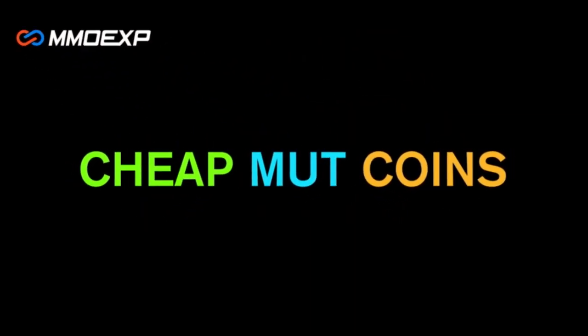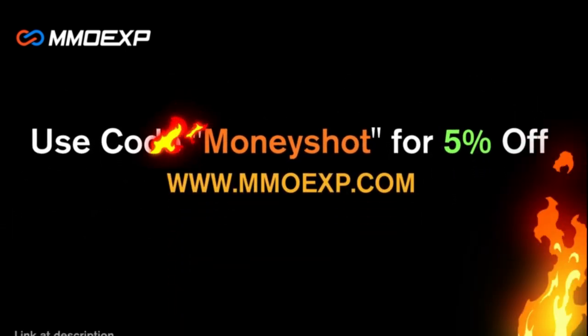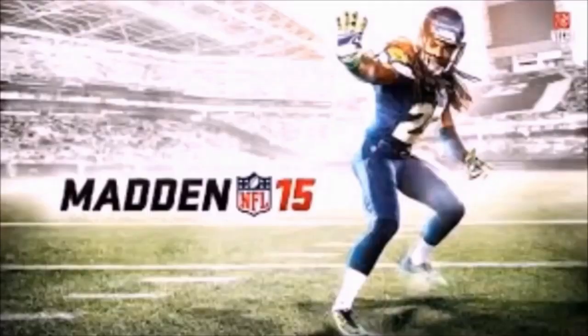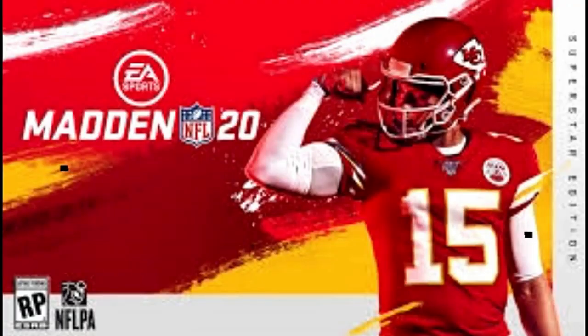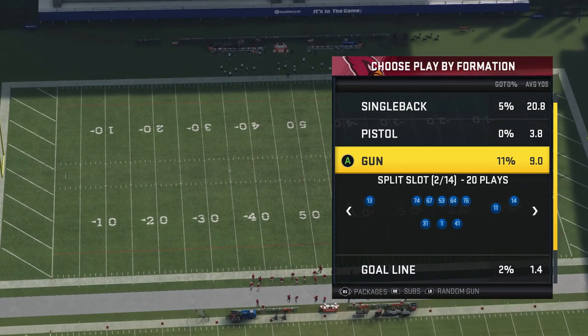Need some fast cheap reliable Madden coins? Go to mmoxp.com and use discount code 'money shot' for 5% off your order. Link in the description below. Welcome back YouTubers and Madden fans, this is Mad Money Shot, sniffing out the Madden cheeses.